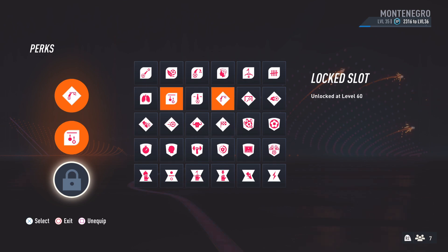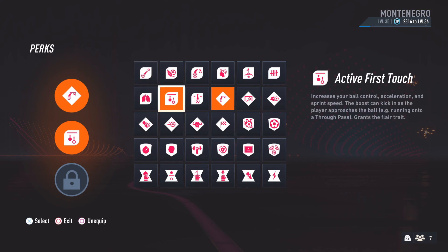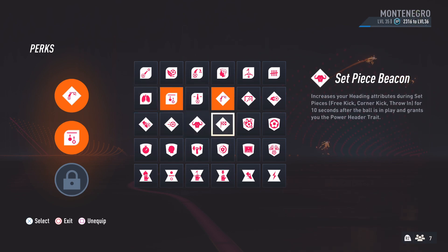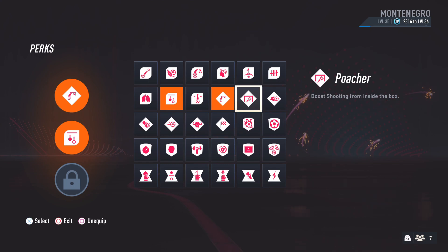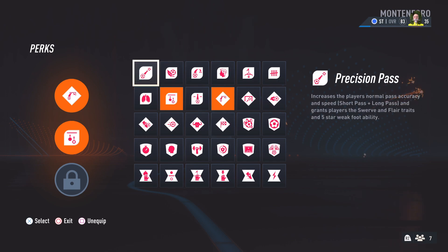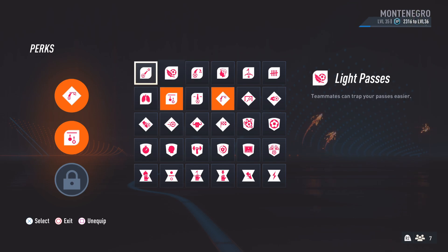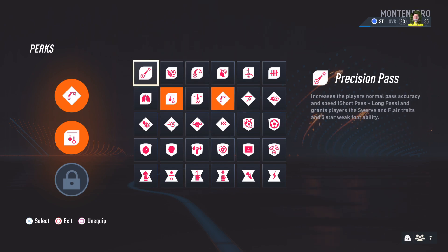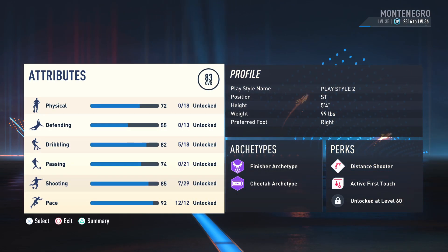Those two perks are very important for a small striker or winger to have the most speed and take those outside shots. The third perk unlocks at level 60 — I'm only at level 30-35 since the game just came out. For the third slot, a few choices: Tireless Runner could be good since you'll be running a lot. The Poacher boosts shooting from inside the box, but as a small striker or winger you won't be in the box as much — it's more important for bigger strikers. You could also do Light Passes, Pinpoint Cross, or Precision Pass depending on your play style.